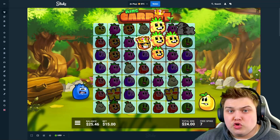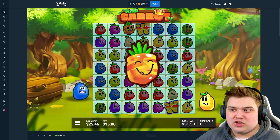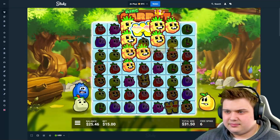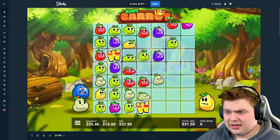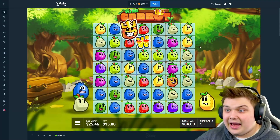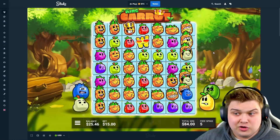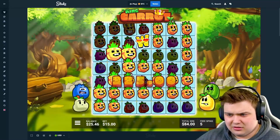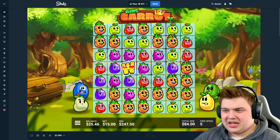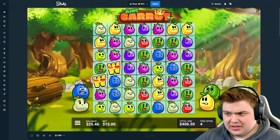One time I had a huge King Carrot win and I had a 100x multiplier drop in, which obviously is crazy. We got another king — those never drop in, like never, and I had it once. The video's in the channel if you guys want to check it out, it's absolutely insane. One more king — the wilds look like a king because they're just so much bigger than the other symbols. That's another king — four kings in five spins! If we can get another one or two more it would be good.